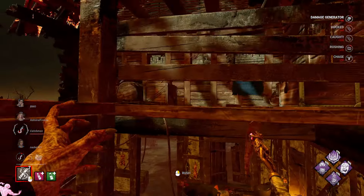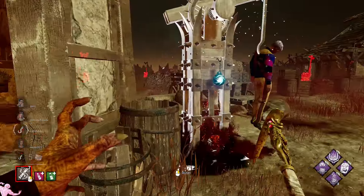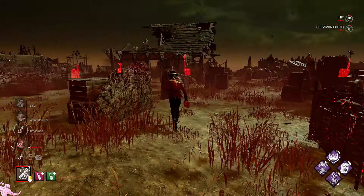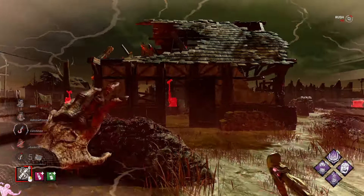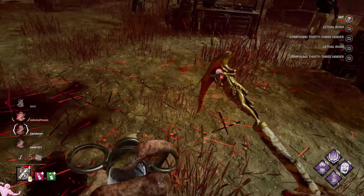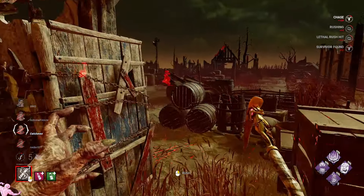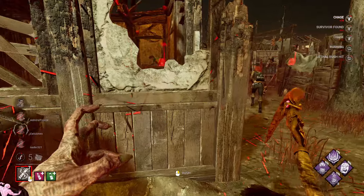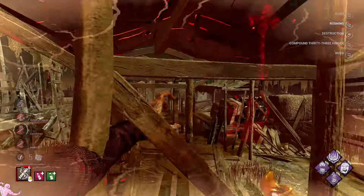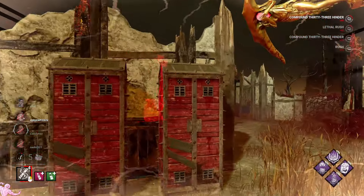This gen was being done — let's see if it's still being done. I heard someone drop. They ran around the outside. Somebody's going for the save but it's fine, let them. Free hit — I couldn't get a hit on the other survivor so I decided to just convert that into a free hit on Michaela. I have Enduring so I can just walk through all these pallets and break them instantly if they do stun me.